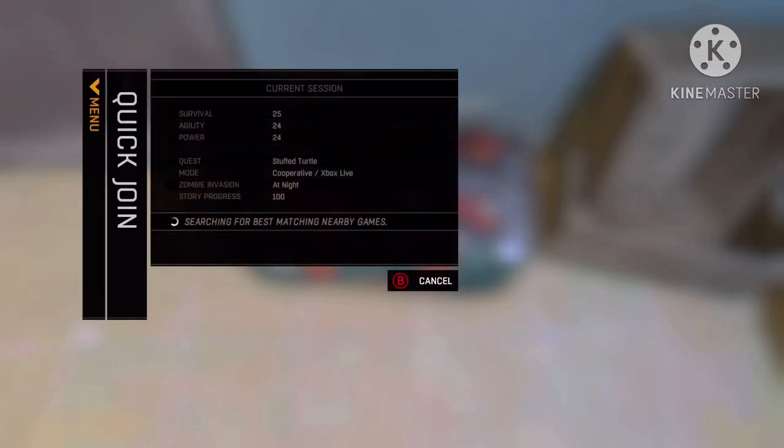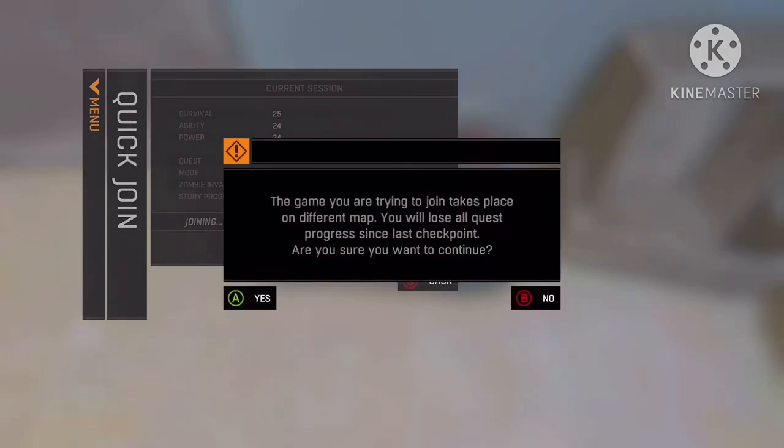Go to Quick Join, then Find a Game. Don't do anything yet. Now when you get that message right there...